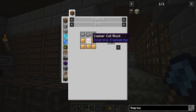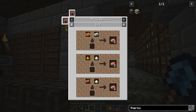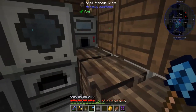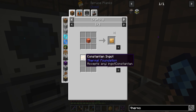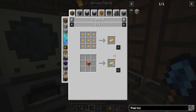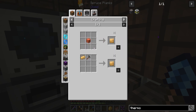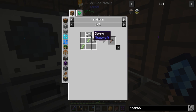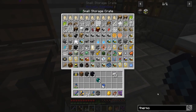I want to make four of these things. We need some constantan, some steel, and copper coil blocks. For constantan, when I first looked it up I thought I needed an alloy kiln — I didn't want to build multi-block structures already — but it turns out it works in the induction smelter. So we need a bunch of constantan ingots, then we need to turn them into plates, which requires an engineer's hammer: string, iron ingots, and sticks.